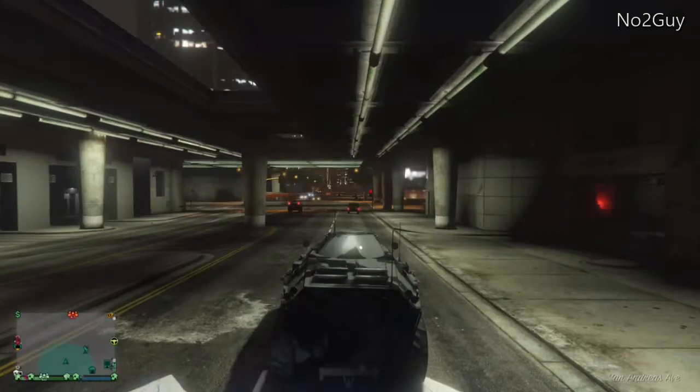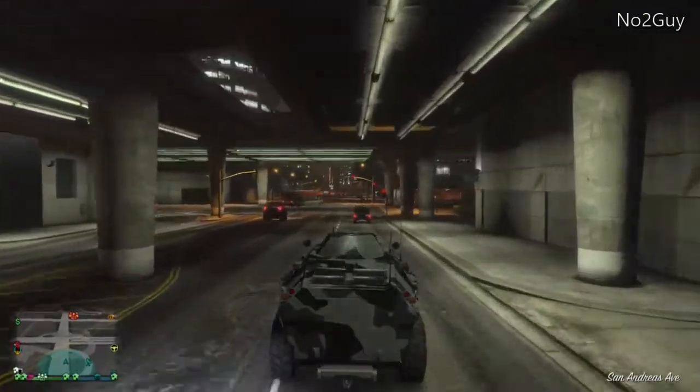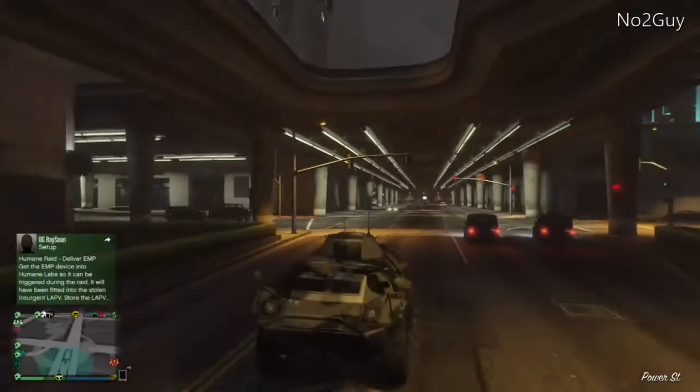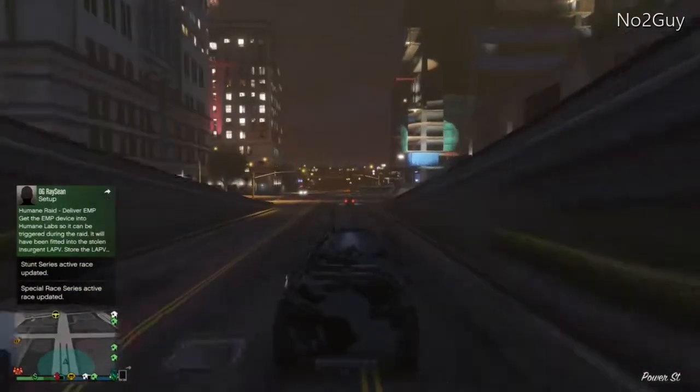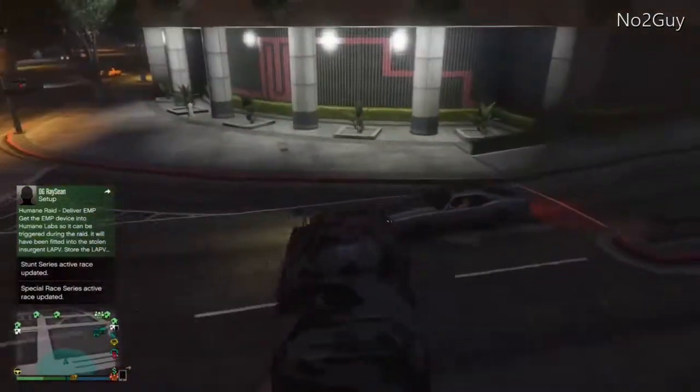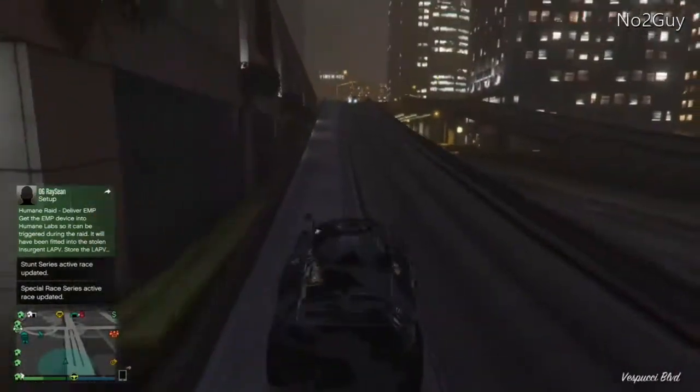Let's get this thing outside and check how it is. Loading time again — it takes too long in GTA, they definitely need to sort that. And we're out! It's reasonably fast considering the vehicle. It may look like a car but it also doubles up as a boat — this thing can float on water, which is beautiful.